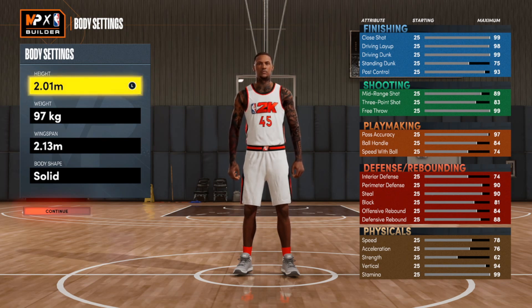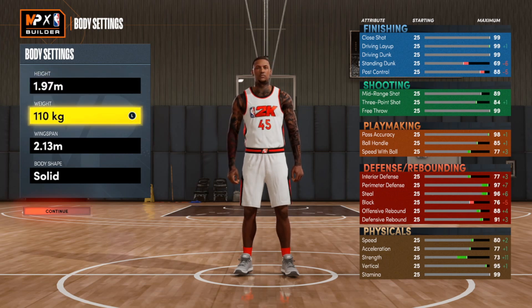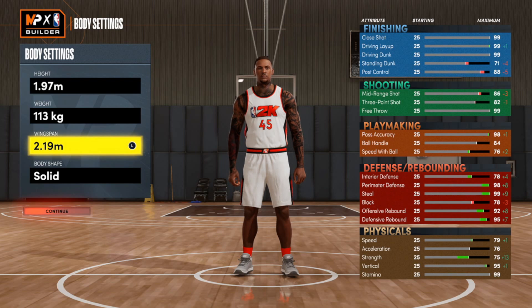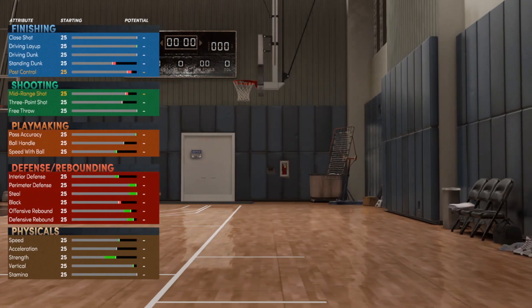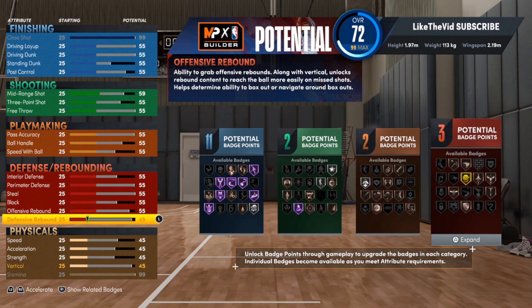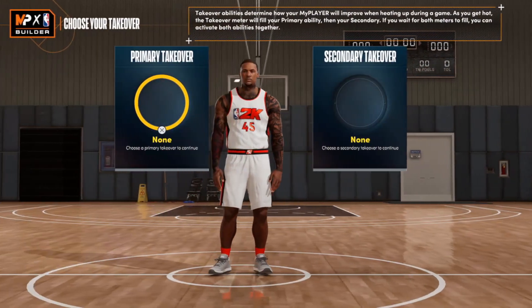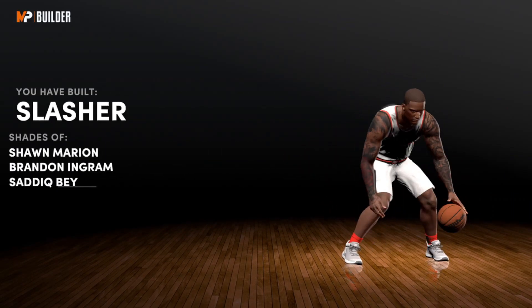For the height on this build we're going 1.97 meters. For the weight, max it out — it should max out at 113 kilograms. We can go 2.19 for the wingspan, and for the body shape we're going with Burly. There's really no rhyme or reason to the attributes — just max the build out, put every attribute you can on it, pick two takeovers, it doesn't matter which ones. Finish the build.